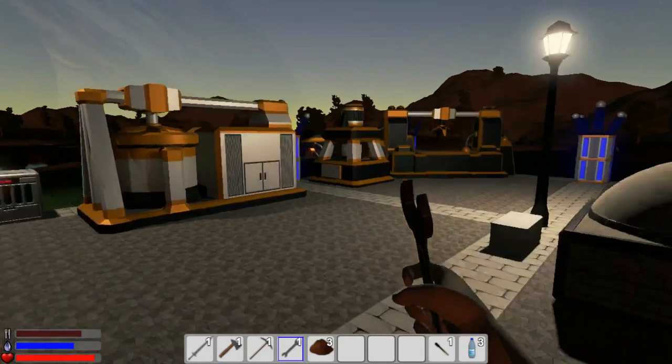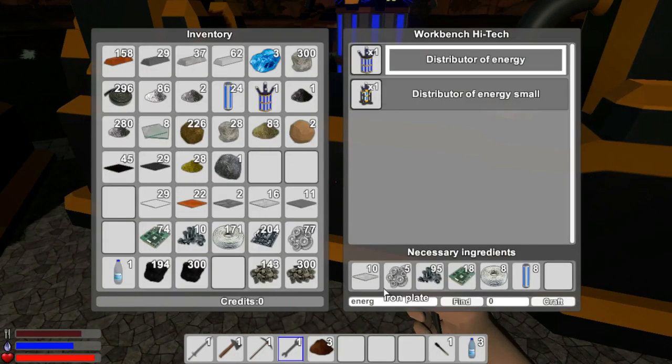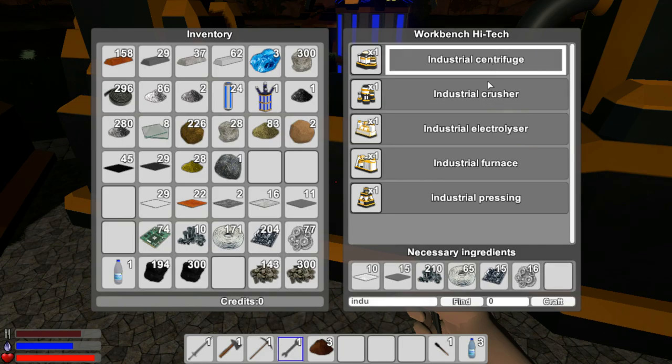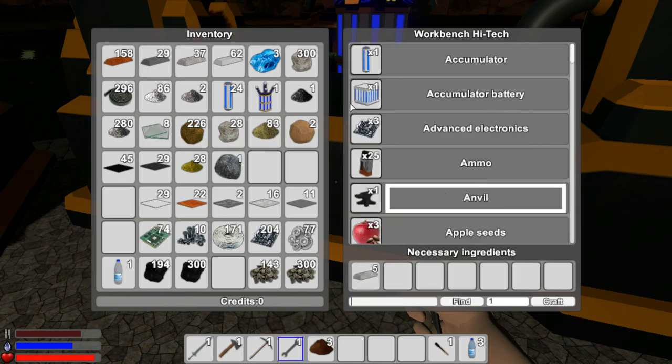I'm going to sit here grinding, and I'm going to probably build all of the other industrial stuff - probably build the industrial electrolyzer, the industrial centrifuge maybe, because we'll need that, and then we'll have an industrial crusher - we'll need that as well. We'll need all of these things unfortunately, but more than anything we need more power.